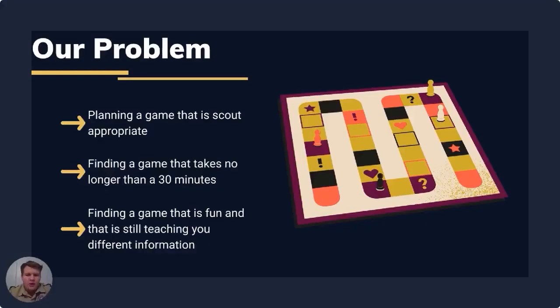Our problem. We have found multiple problems with our scouting experience and leadership. One problem that we found is trying to play a scout-appropriate game, or a game that deals with scouting. Another thing is finding a game that takes less than 30 minutes and is still fun and teaches you different information about scouts.